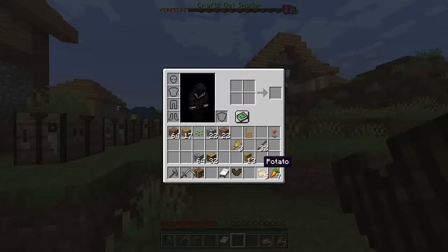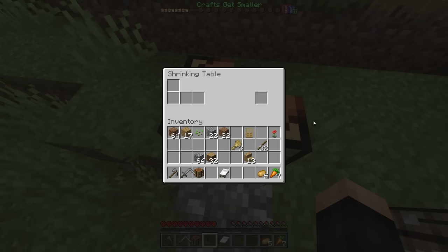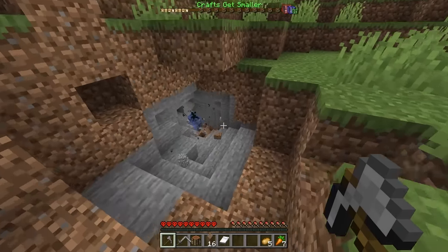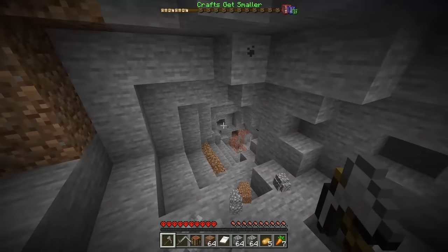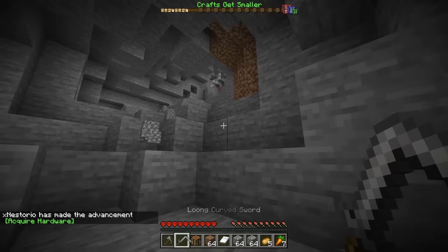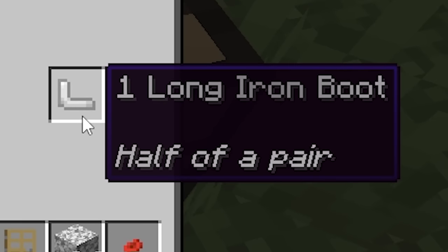For the next craft, it's going to be on a giant sideways L shape. We actually need iron, but good thing we got the pickaxe axe because we can go mining now real quick and get all the iron we need. That is going to be 24 iron ingots just from this little thing. Now that we have the iron, all we got to do is use four iron ingots and we get a one long iron boot — half of a pair.